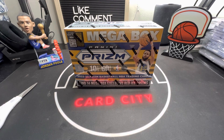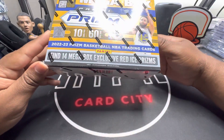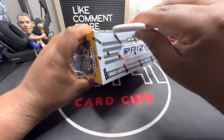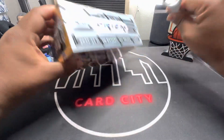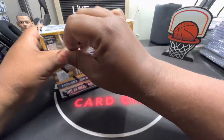Hey everybody, welcome back to our channel. In today's video we're gonna be opening a prison mega box for the 2022-2023 season. Let's dive into this - there's no number cards, so it's all gonna be like base. This is the red cracked ice from Target; Walmart does pink.